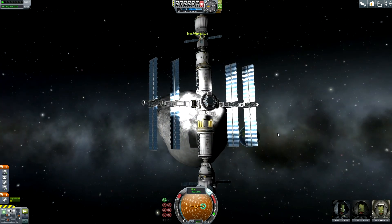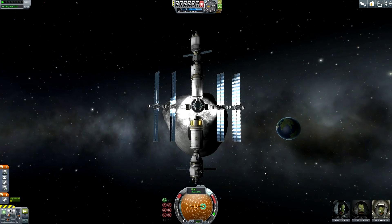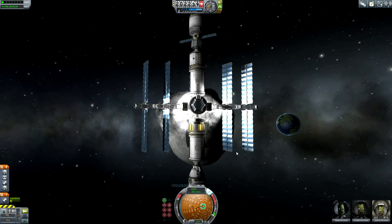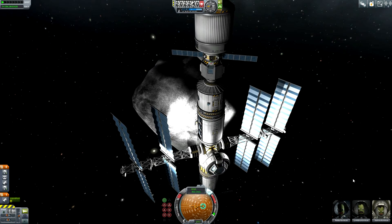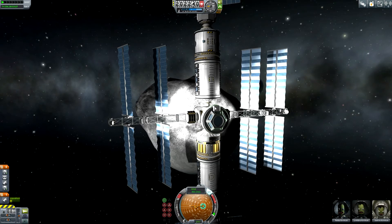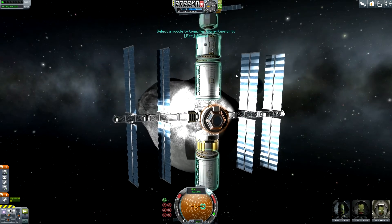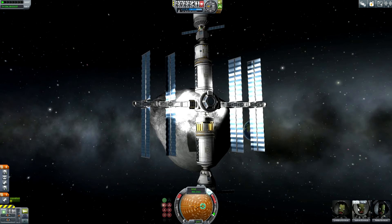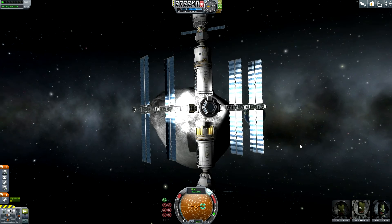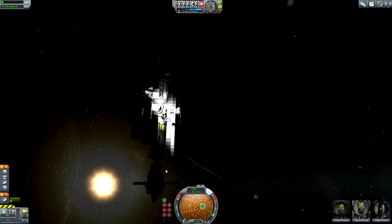We are back in the daylight and the new crew has arrived — that's good. Sidram Kerman can now transfer to his capsule. Sidram Kerman is now sitting inside his capsule, and Robo and Lembro Kerman can now also perform the transfer over to the asteroid station.